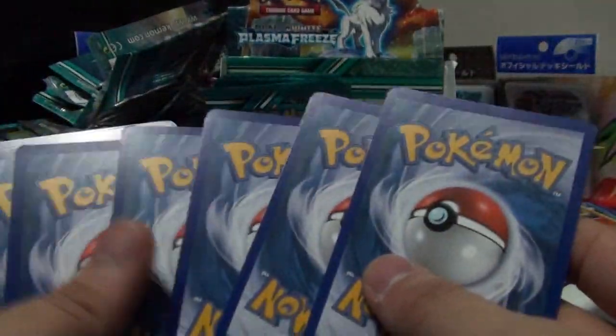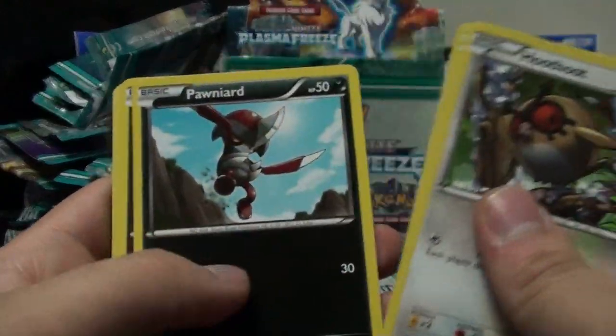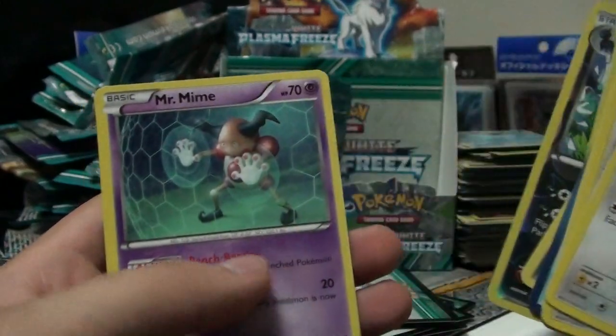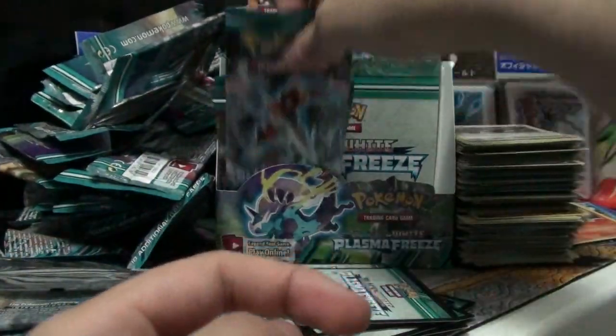Interesting - I think there are only two ACE SPECs in this set, so sweet! We just completed the ACE SPECs! Hoothoot, Starly, Phanpy, Dratini, Wooper, Vaporeon, Krokorok, Staravia, Zweilous, Mr. Mime - and we just got a double of a rare. Chances of getting a golden card - I think it's highly, highly unlikely.